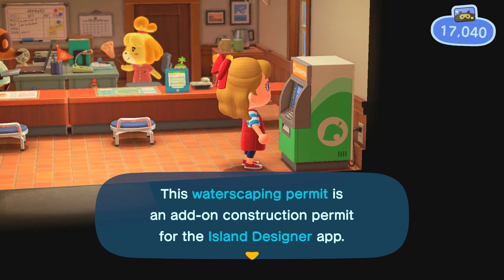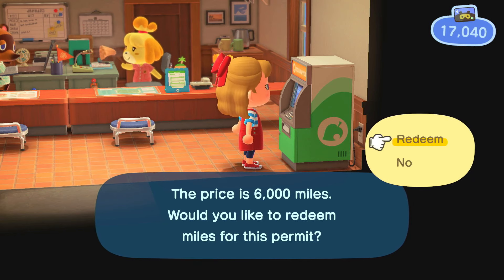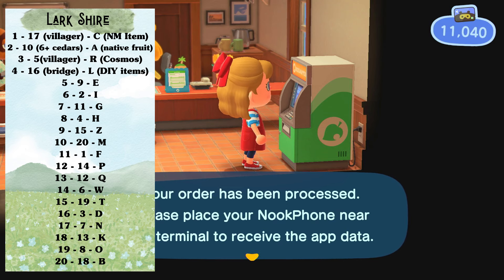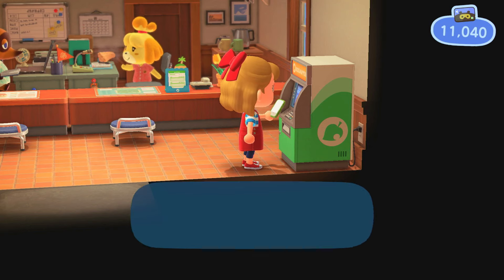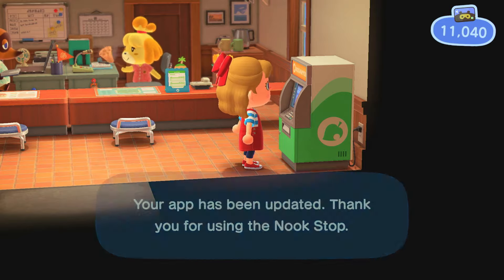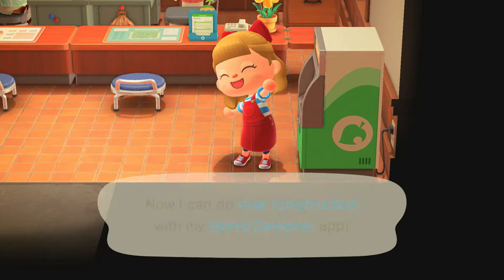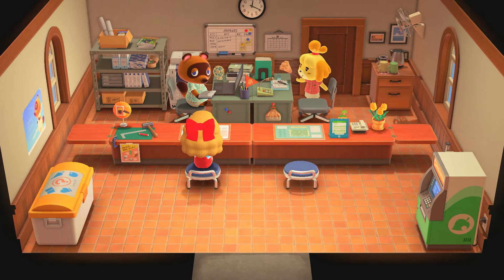We are going to need this waterscaping permit. I know we're not terraforming on this island, but we are going to dig a hole to put a bridge over. We chose in our code — 6,000 miles, ouch — our code for acre four calls for a bridge. Even though it has a little star by it so we don't have to do it if we're not terraforming, I've decided to go ahead and do it. We'll actually get some Nook Miles back for doing our first river construction, even though we're just digging a hole for a bridge.